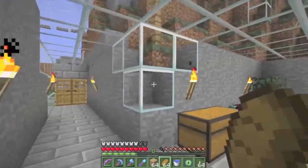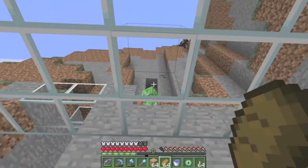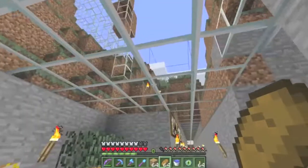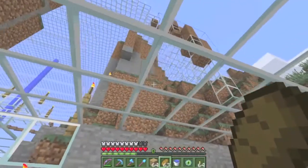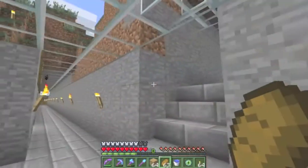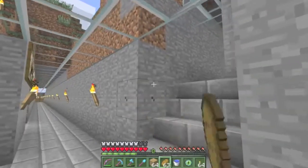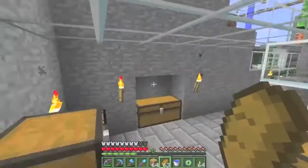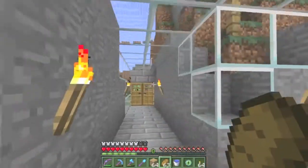Welcome to another episode of my survival world series with crazy mobs in my roof. My texture pack is updated with the jungle trees and jungle saplings. Everything that's new in this update. I did have a problem yesterday though where the jungle saplings are so big and purple.